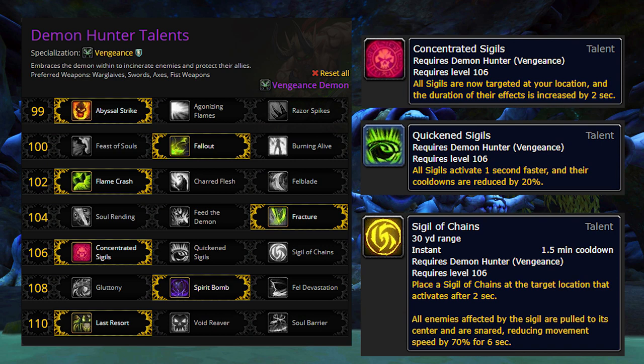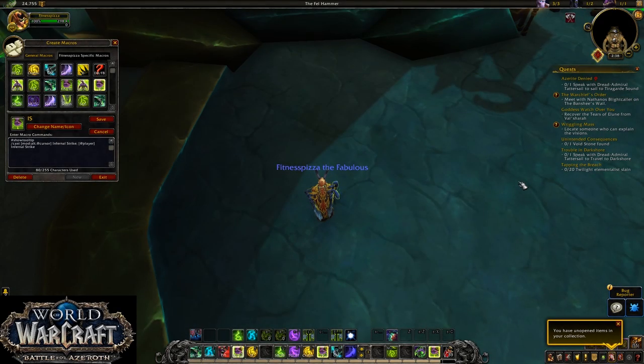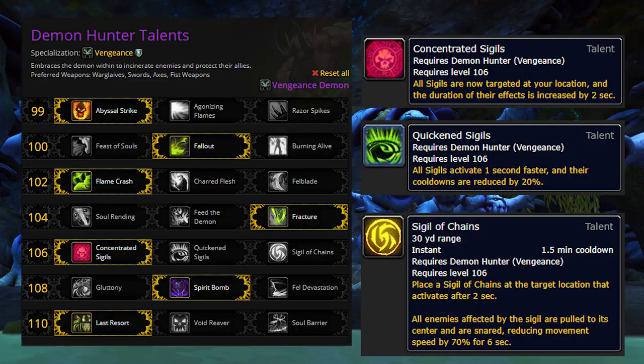In tier 5, you have two really good options and one okay option. Concentrated Sigils is a slight DPS increase and makes all of your sigils a bit easier to use, although this can be replicated with macros — you can type slash cast at player and the name of the skill, and it'll automatically cast the skill at your feet. You can also use at cursor to cast at your cursor's location, which is extremely valuable for Infernal Strike. Sigil of Chains is a bit of a cheapo Gorefiend's Grasp, but it can be extremely valuable for bringing mobs together or kiting in Mythic Plus. Quicken Sigils requires you to spend more GCDs on Sigil of Flame to deal the same damage as Concentrated Sigils — no thanks.